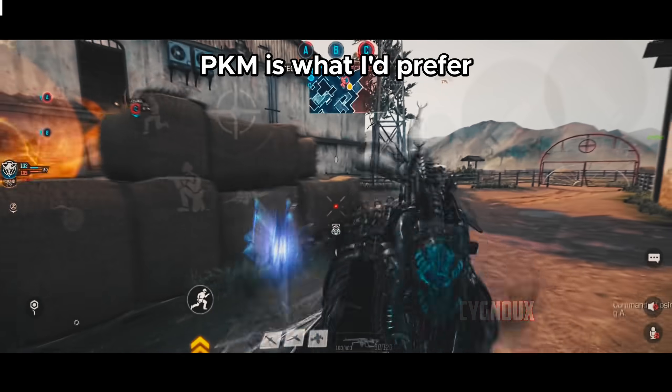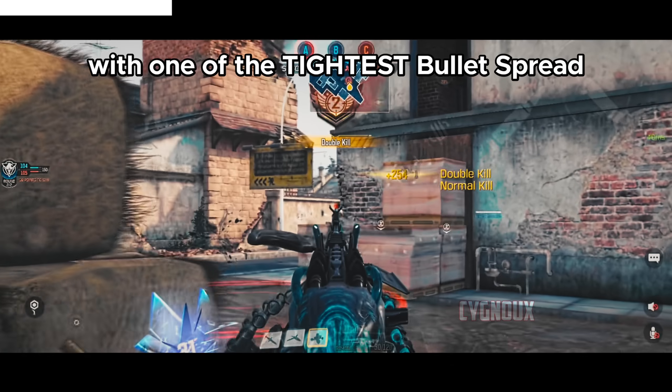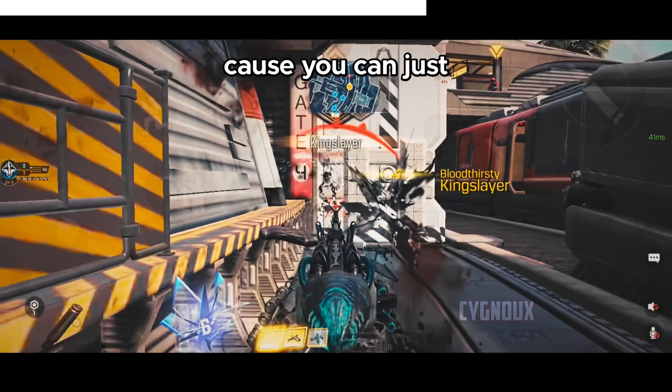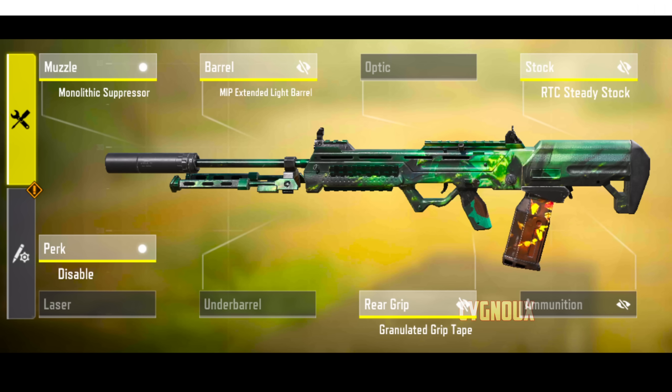Overall, PKM is what I prefer as it is the most consistent weapon for dominating at range, with one of the tightest bullet spreads in the game if you stack attachments. Slow reload speed isn't a problem because you can just double tap to respawn. However, UL736 or S36 can be used depending on your preference.